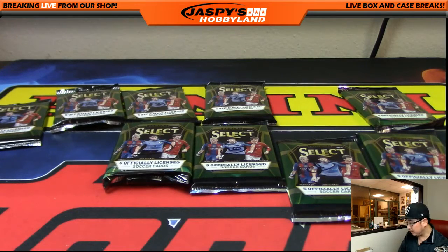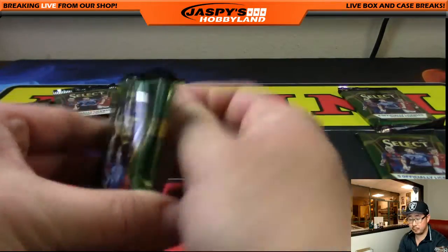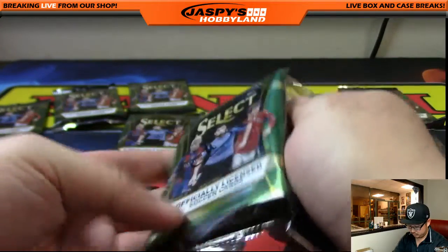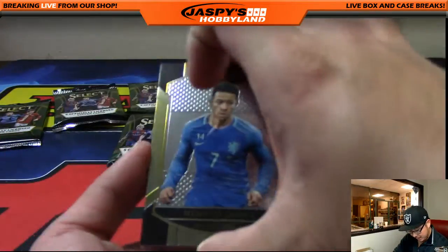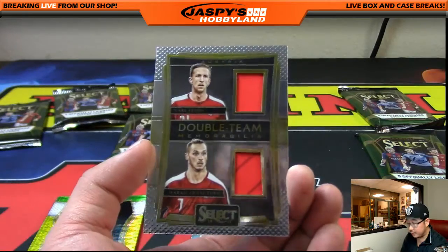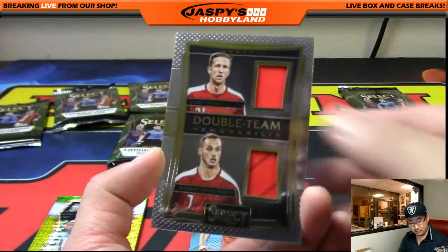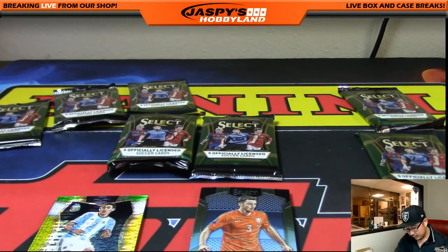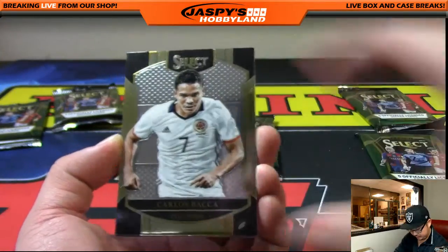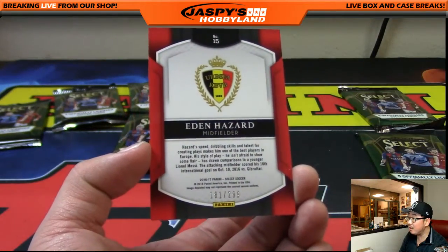Harry, you've got two packs in this one — 11 and four. Memphis Depay, Giroud, and it looks like a dual relic. It is — double team memorabilia for team Austria: Mark Janko and Marko Arnautovic. There you go, nice dual relic for Harry, along with Angel Di Maria. And your next pack is a Blue Eden Hazard, 181 out of 299.